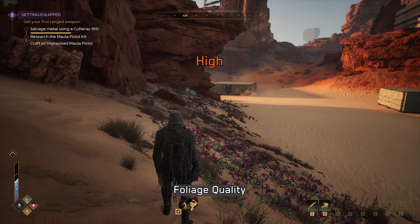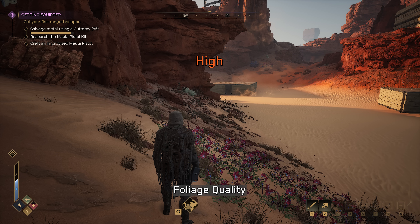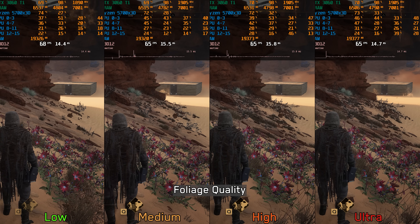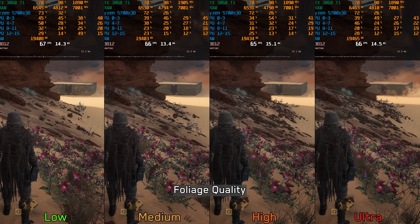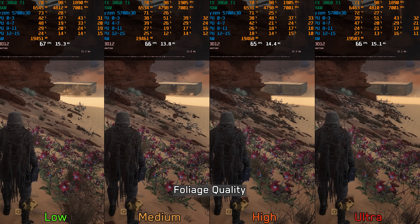The last setting is Foliage Quality, which adjusts the density of terrain elements and environmental clutter including grass, bushes, and pebbles. Performance-wise, there is around a 3 to 4 percent cost when going from low to the higher options. I recommend keeping this one at high or ultra.